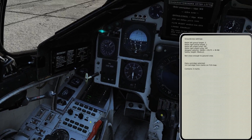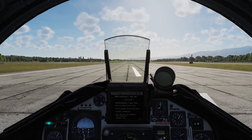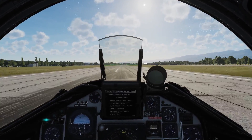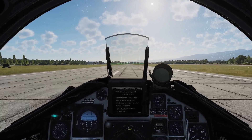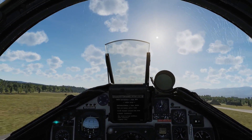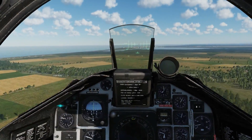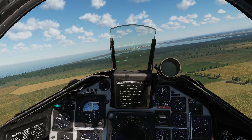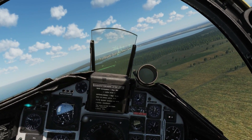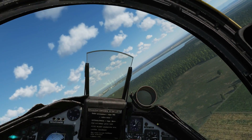Into navigation mode, turn this off, full power. Gear up — rotate — whoopsie, bit hard. Navigate to waypoint 1. Closing in on waypoint 1, and it's switched to waypoint 2 which is our attack point Mike 2, so let's turn in now.